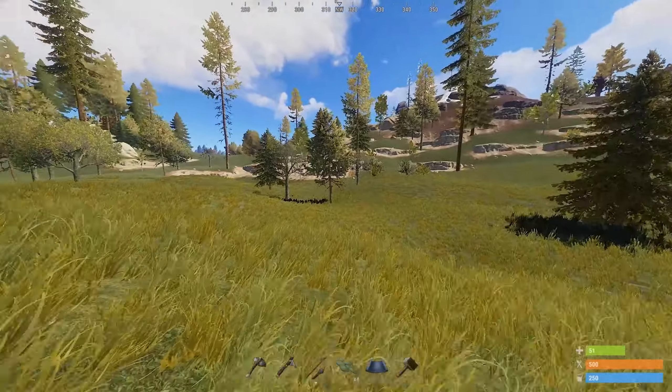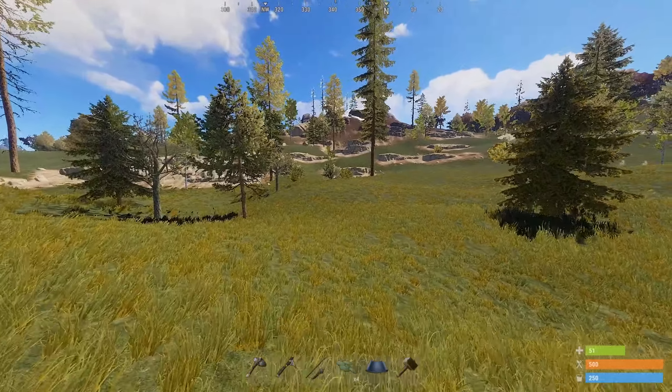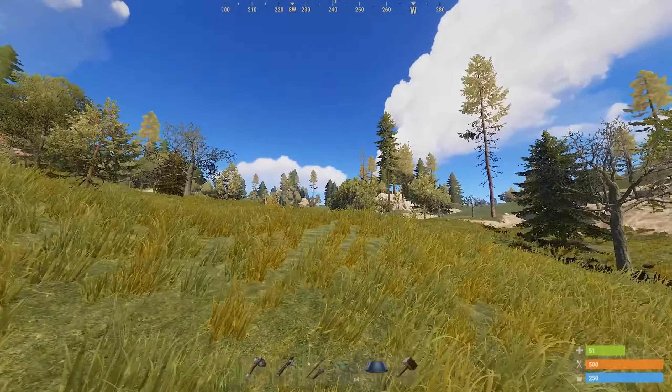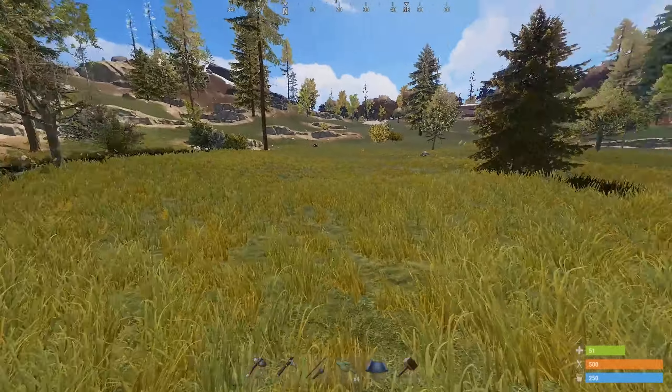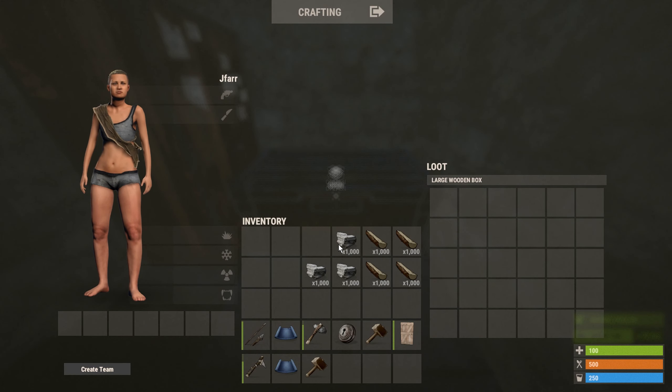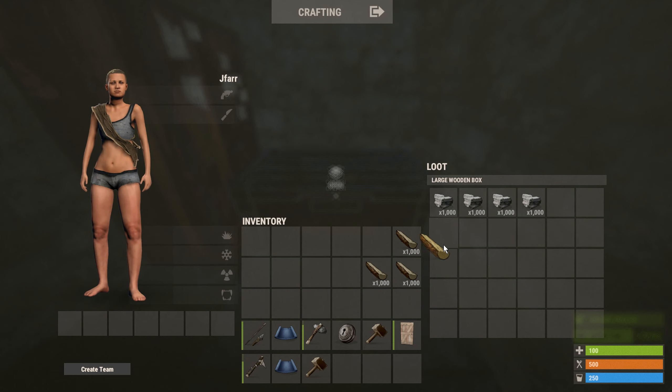Once you have your resources and tools ready, you will need to find a suitable location to build your base. But before we decide that, we must first understand why we will be building this first base. The purpose of the first base is to protect and store our resources, which will be later going towards our bigger and better base.